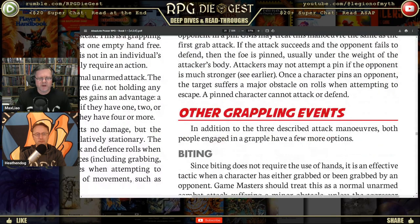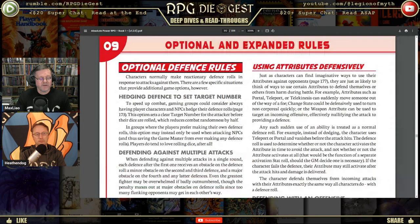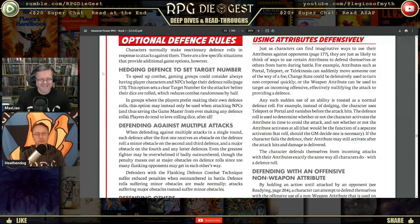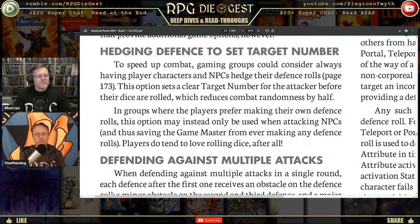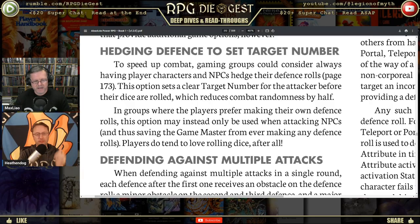Once a character pins an opponent, the target suffers a major obstacle on all rolls when attempting to escape. A pinned character cannot attack or defend, which makes sense because the game made it a two-step process — it's harder to apply a full pin, but once achieved it's even harder to escape. So the game actually rewards working through the grapple-to-pin progression rather than getting an instant immobilize, which is an interesting mechanical choice.